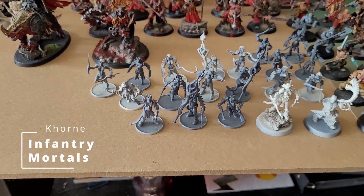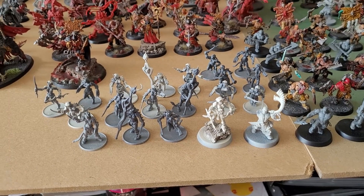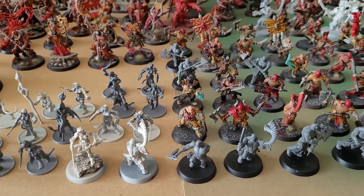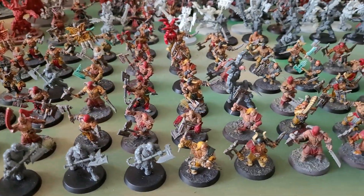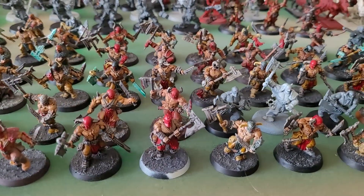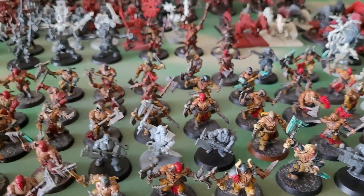Starting in the front here we have some cultists and blood reavers for Valkia, following the theme of a female-led warband. Then we have our 100-plus Blood Reavers — your frontline cannon fodder, basically. They can deal out a lot of hits.